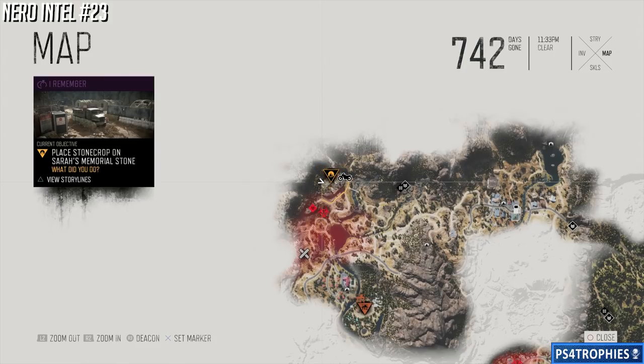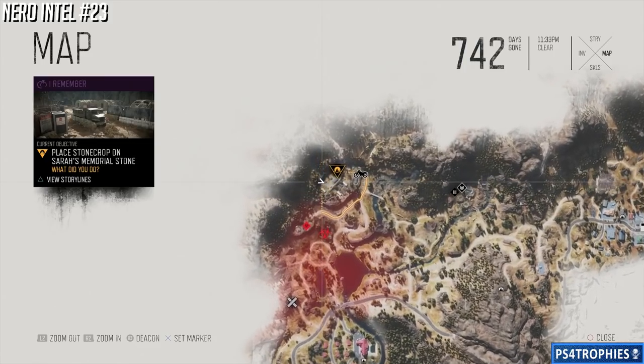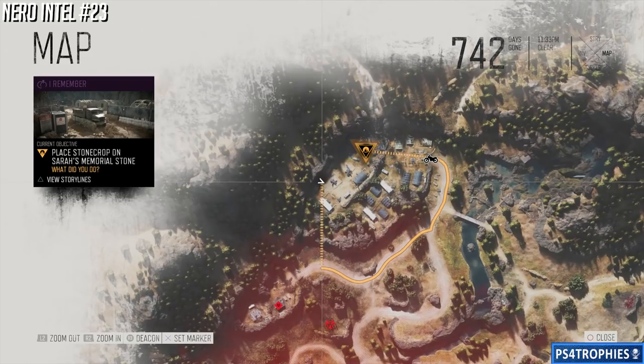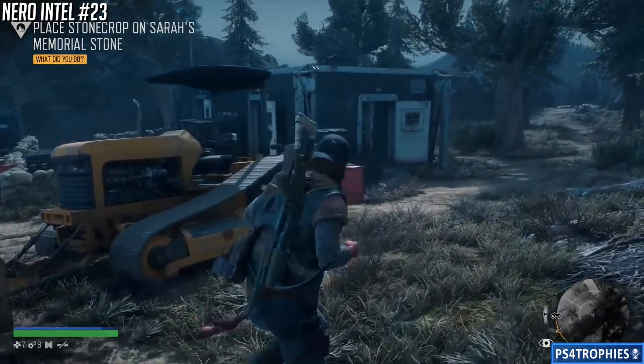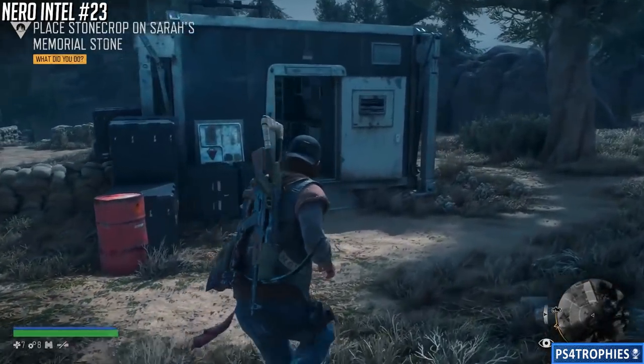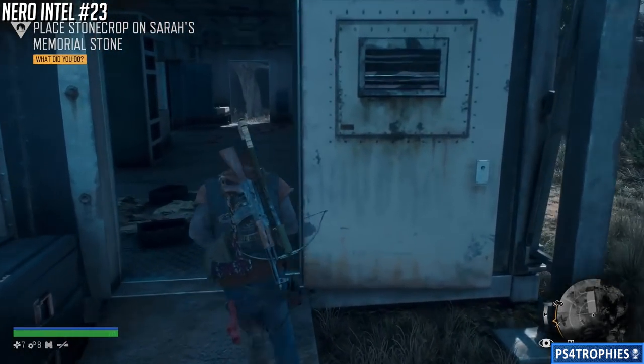Going to the top-left corner, we're going to find NERO intel number 23. Make your way through the camp and at the very end you'll be in an area with crashed helicopters. A nearby building is going to contain intel number 23.